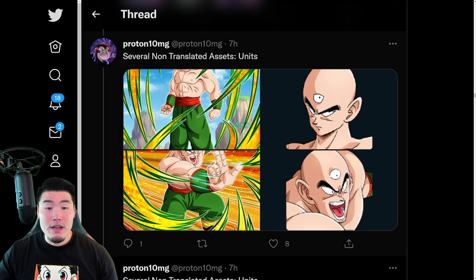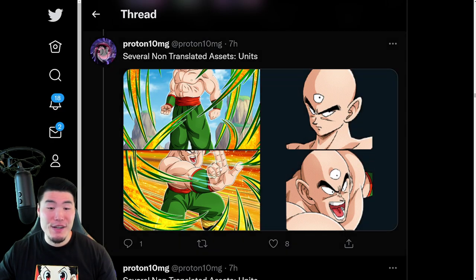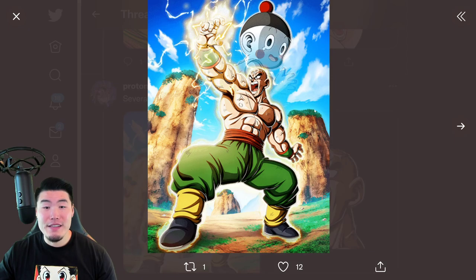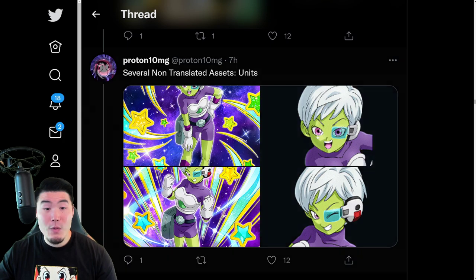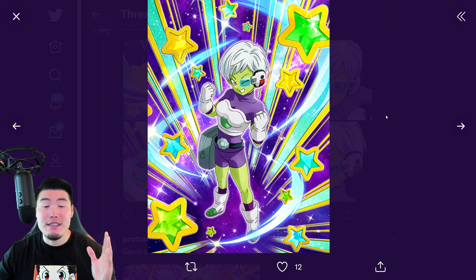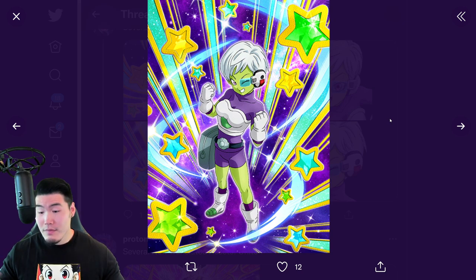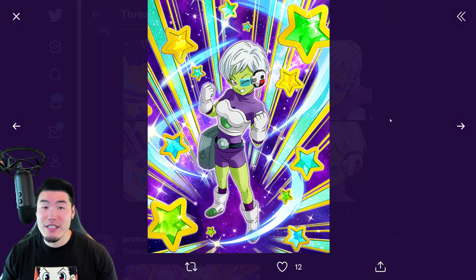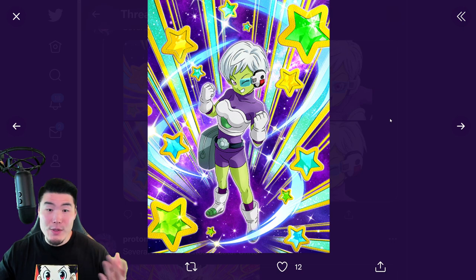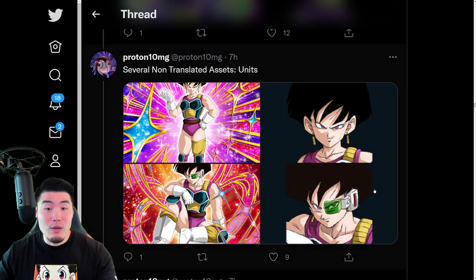And then we have a couple of assets for the LR Tien and Chiaotzu — the new one, the free-to-play one. There's the SSR, there's the TUR, and there is the LR Tien and Chiaotzu. And then we have the summonable Chi-Chi. So there's SSR for Chi-Chi and TUR, and she is one of the more unique units in the game. She doesn't do a lot of damage, but she basically does everything else — she can heal, she can dodge, she can support. A pretty cool unit right there, along with the new Fasha, which is also going to be part of that Peppy Gals banner with the Chi-Chi.